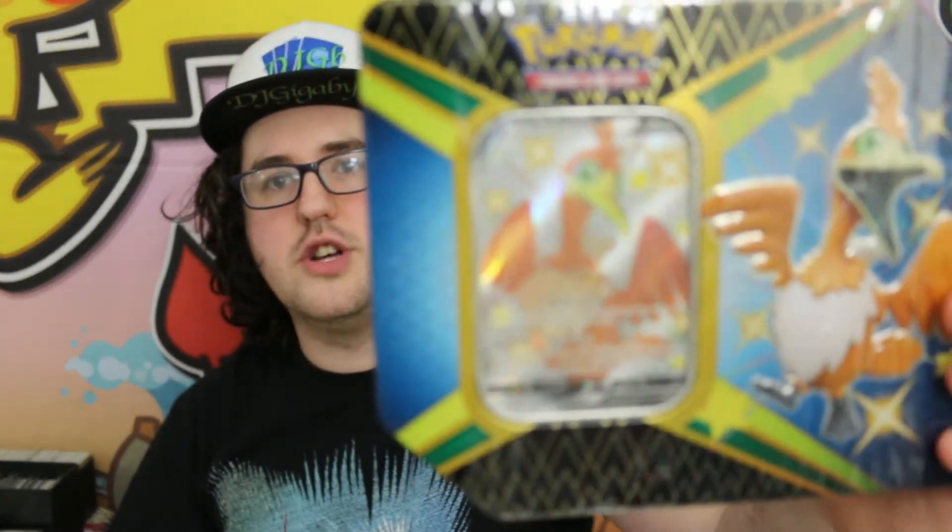This has actually dropped today, and unlike some recent sets, they dropped a lot of products on day one without holding a lot of stuff back. We've got ETBs, we have these tin sets, and each of these also has a full art shiny V Pokemon. We have a Cramorant, a Boltund, and an Eldegoss.